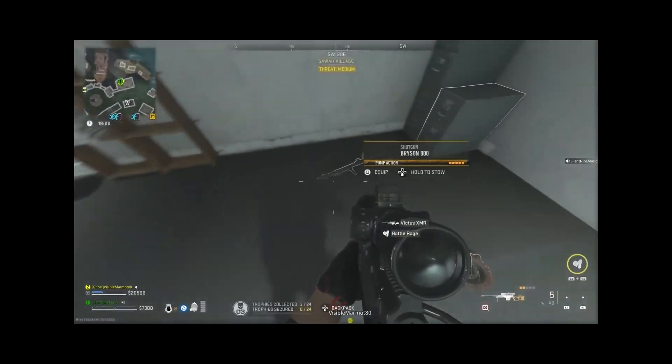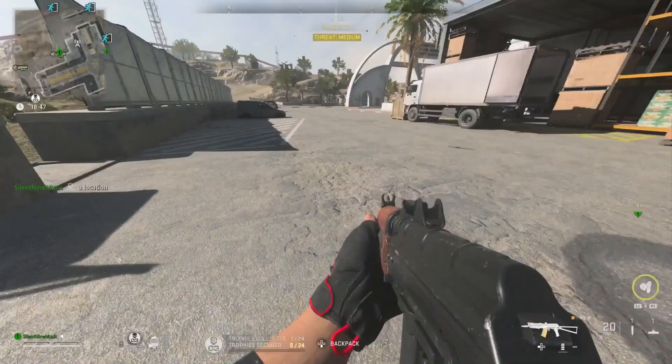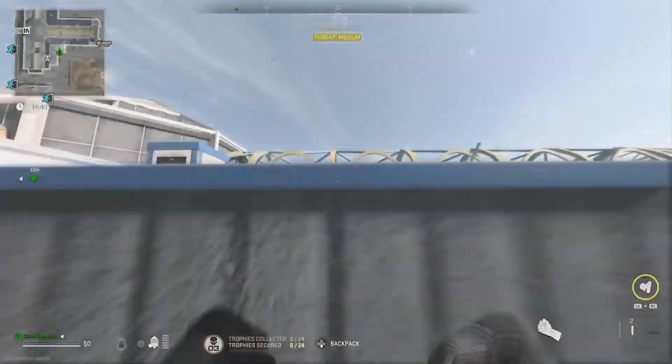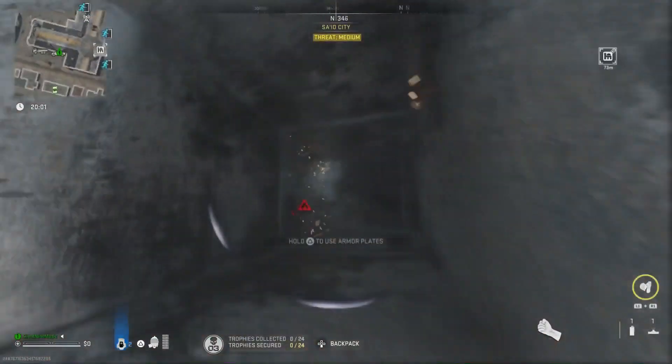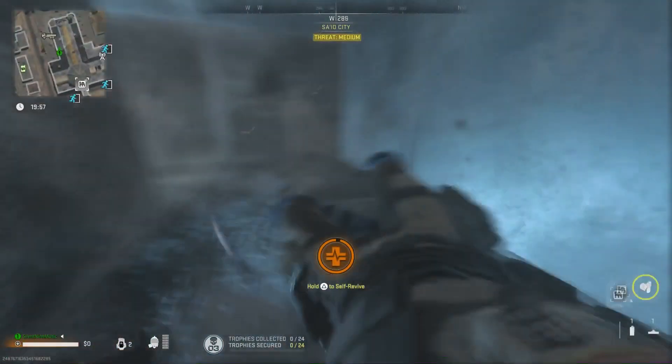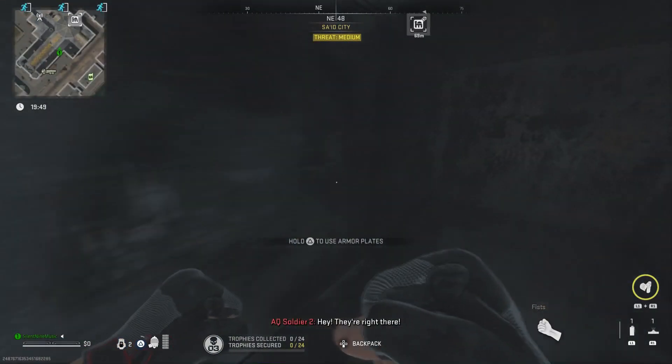The last glitch to get through doors is going to be over at this area right here. If you don't want to get the key to unlock the door, you can just go above it and simply drop down from the roof, or you can just park a vehicle right here, go through the vents, and then you'll be in this area. There are a lot of legendary crates around here, so definitely take advantage of this and get your good loot.